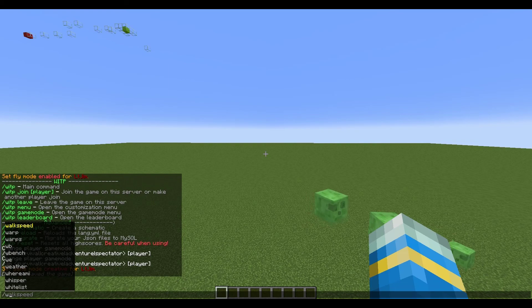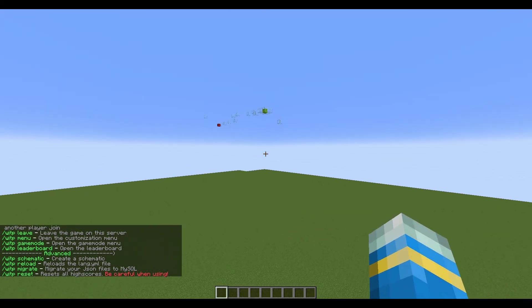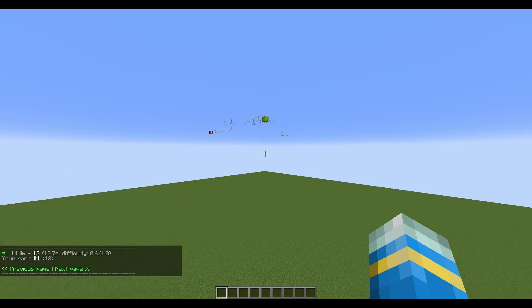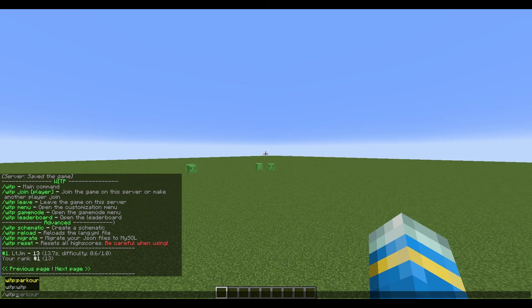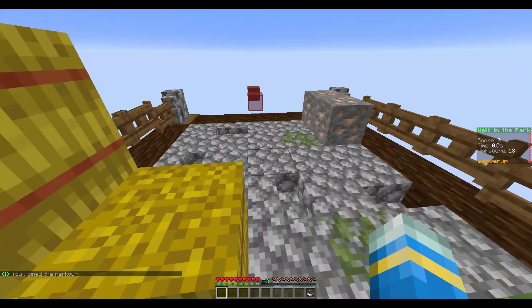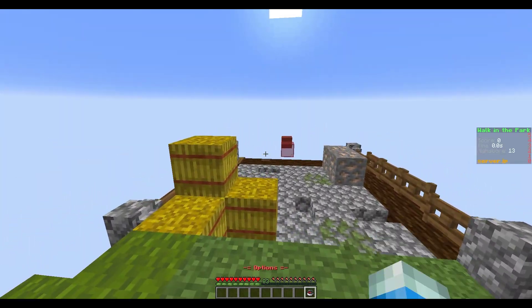First of all we're going to look at the commands by doing /WITP. We have the advanced option to create our own schematics, which I've done over here — we'll look at that in a little bit. We've got the leaderboard options so we can see who is on top. I'm obviously the only player, I did the lowest difficulty and got 13 seconds ranked number one. If you just want to play quickly you can do /WITP join, which will teleport you to the lobby island in a completely empty void world. You can actually redesign this island and create your own.